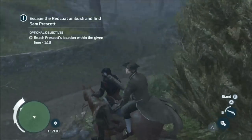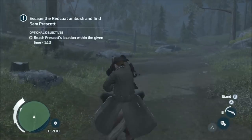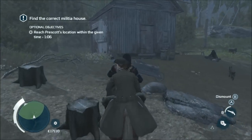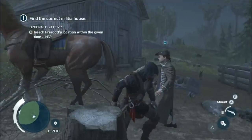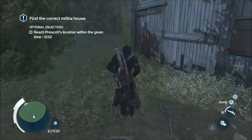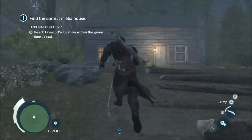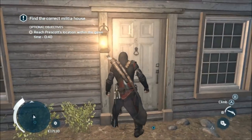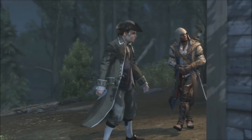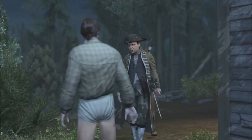Continue in a straight line until you hit the road, then ride down the road until you hit a building. Prescott is around the back of this building — get Little Man to point you in the right direction, and head up the hill. Go and see him for a somewhat amusing cutscene: he's having good times with a pretty lady who runs away, and he's wearing no pants.